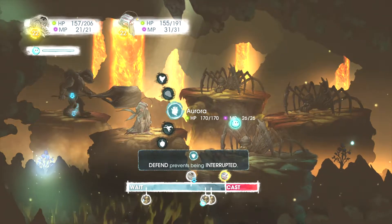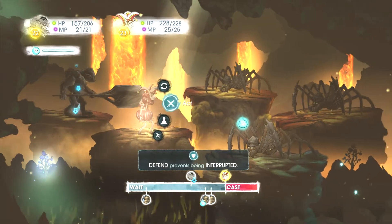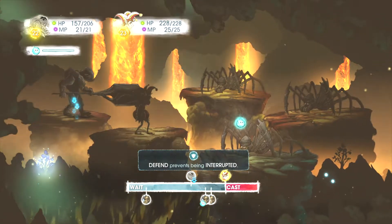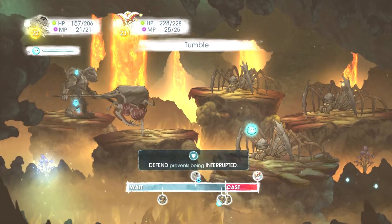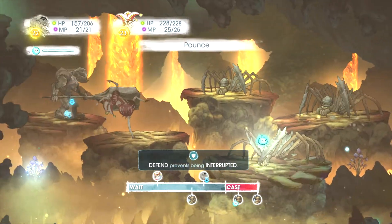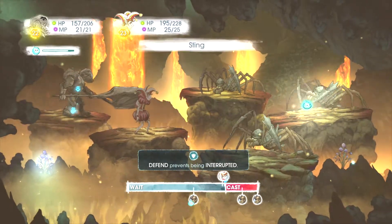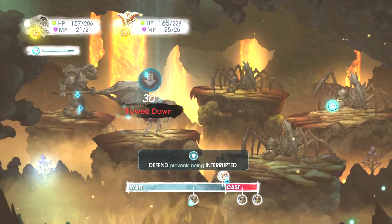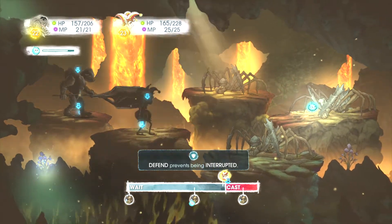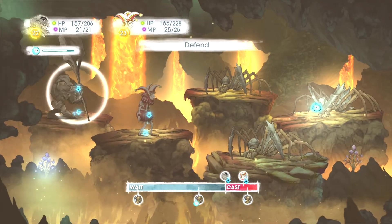We gotta get Finn out of there. Party — let's put Rubella in. Rubella's also really fast. That's much much better. Defend just in case.